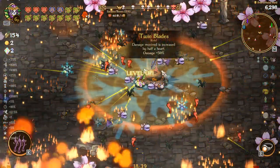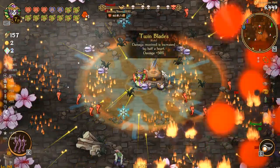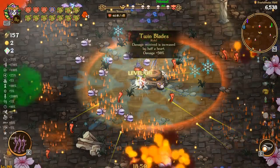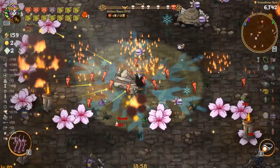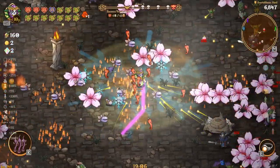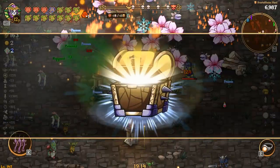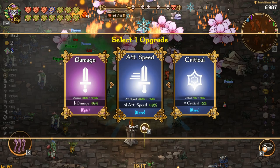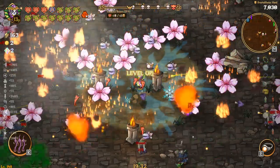Doing pretty good so far. Six more seconds, we got this. Easy peasy, now we'll just run around. Even the bosses don't really have much on us. Let's run down here and get this guy, see what we got going on. Ten damage is pretty huge — I think I'm gonna take that. That puts us from 330 to 340 damage, which is pretty good.